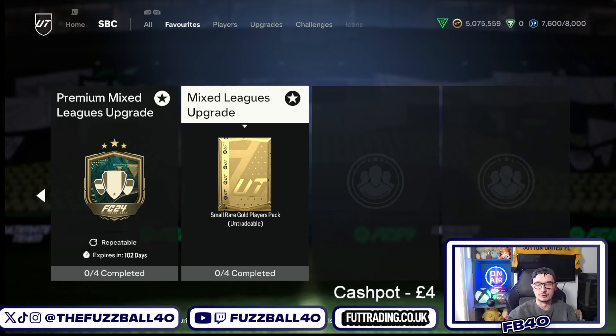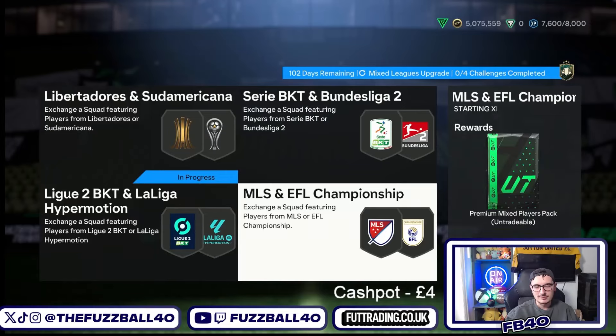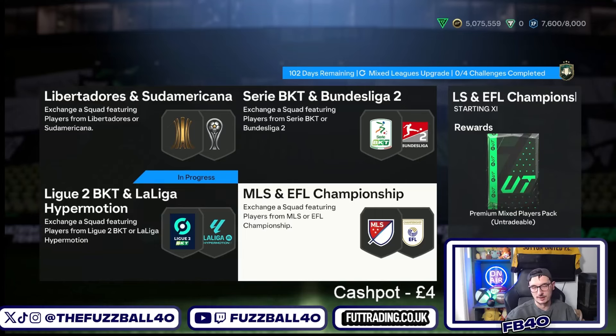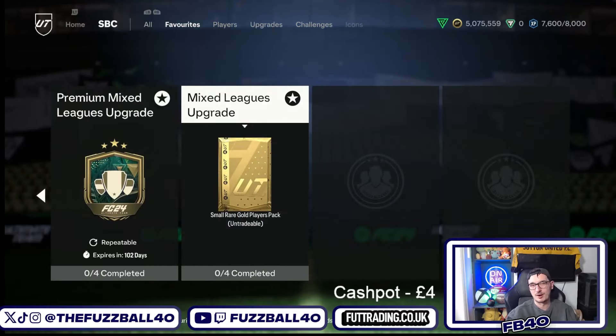Those 13 players are enough for you to complete an 81 plus upgrade for free. If you get lucky from these two packs - say five or six from the premium gold pack and four from the premium mixed players pack - over the course of four or five SBC runs you end up with a few extra players. You can then think about keeping one of these small rare gold players packs for Team of the Year.